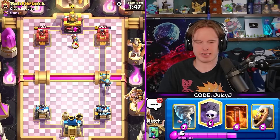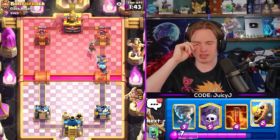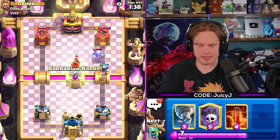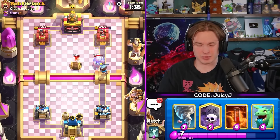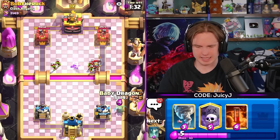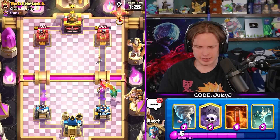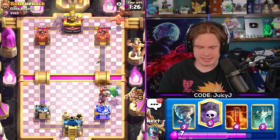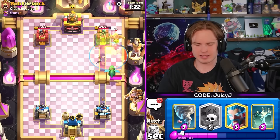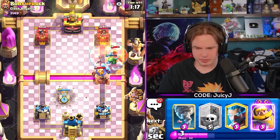Knight Ice Wizard counter pushing. He goes for a Knight of his own - he does have that Evil Knight. Maybe the next card will already be Evil Knight, gotta be careful of that. He goes Goblins to try and protect that - kind of failed. Let's put the Baby Dragon to defend here. Let's poison here. He's gonna E-Giant on the bridge - Tombstone to pull.